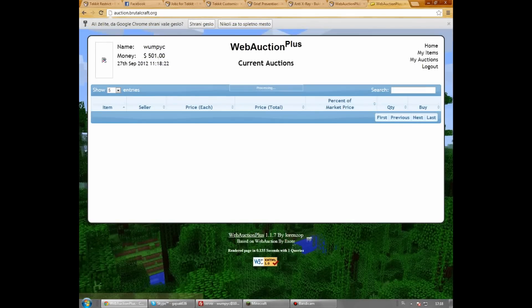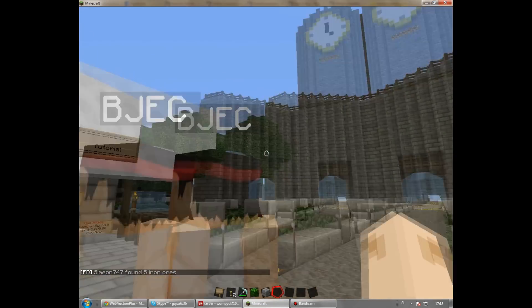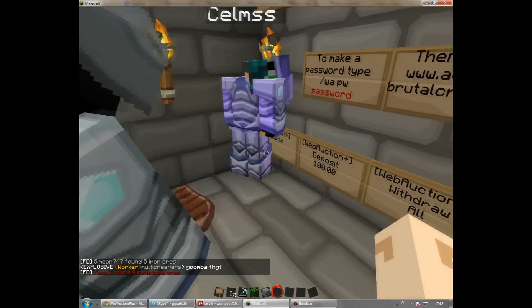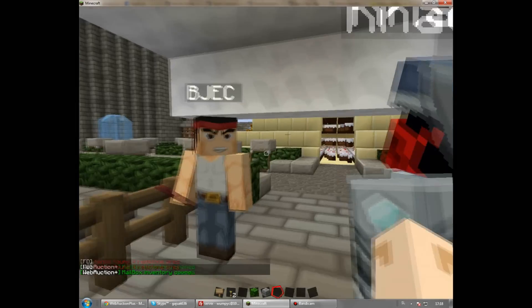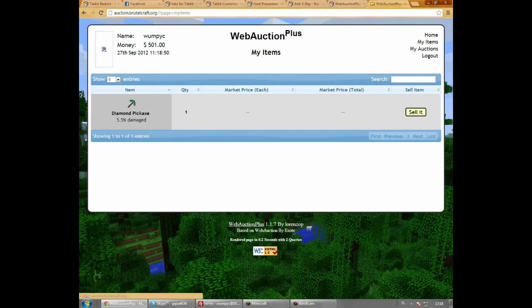So login, and as you can see I don't have any items to display. To sell an item, you go to warp auction and you right-click the mailbox sign. Then you put inside an item you want to sell. Now your items on the website are updated — you can see the diamond pickaxe.